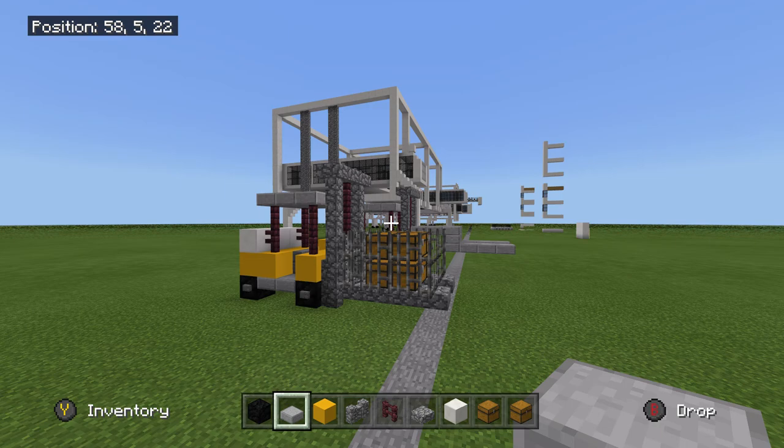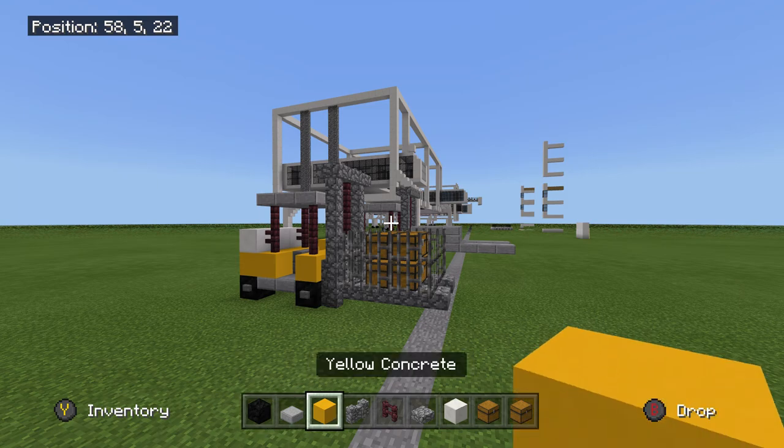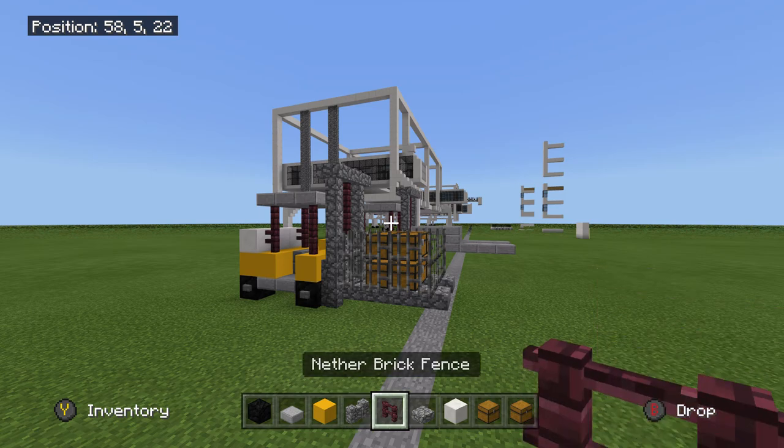So let's get building. First, we're going to need materials. We're going to need a block of coal, smooth stone slab, yellow concrete, cobblestone wall, and nether brick fence.